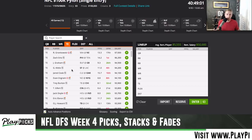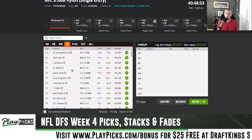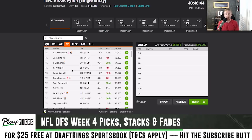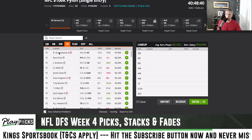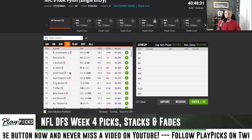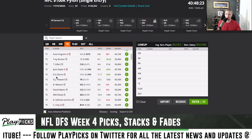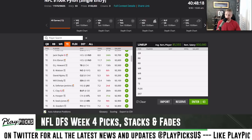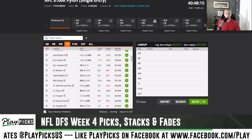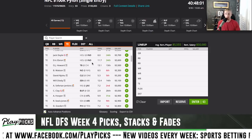At tight end, you can pay up for Gronk or Ertz — it might even be good to be contrarian there because if people are spending up for Kamara and stud wide receivers, they won't have money for those guys. Jimmy Graham in Green Bay is interesting if Trey White shuts down Adams. Jared Cook for Oakland gets the volume. Eric Ebron should be your cash tight end this week — Jack Doyle is out again, Ebron got eleven targets last week and will likely see similar volume. At thirty-six hundred you don't get that workload anywhere else. Ben Watson at thirty-three hundred in the Saints game is also on my radar.